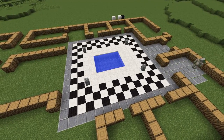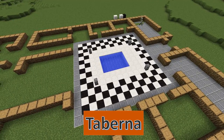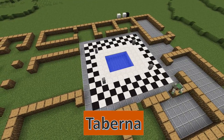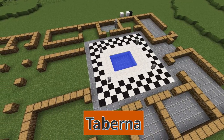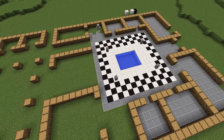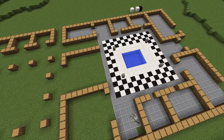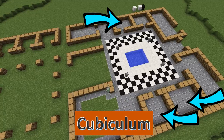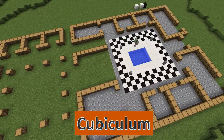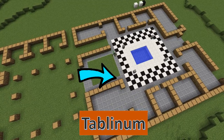At the front of the house, what I'm just paving here were the tabernae — little shops. I've connected the shops to the atrium, though probably they weren't connected — they'd be completely separate stores or shops, most often with an entrance onto the street where people could come along and buy goods. The little rooms at the side are called cubiculums — one would be a little bedroom or maybe a latrine. Here's a picture of one from Pompeii.